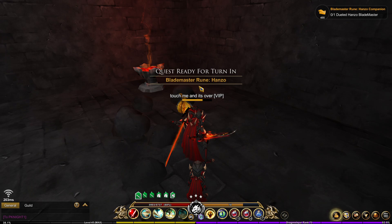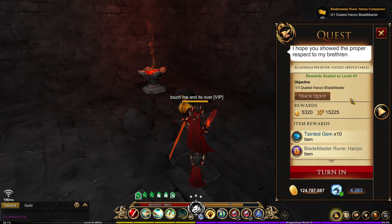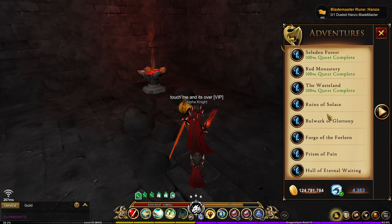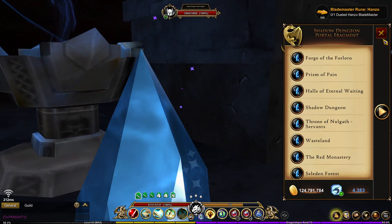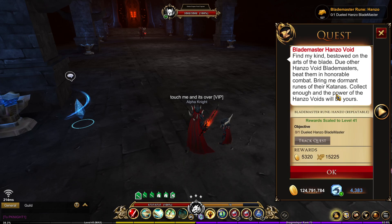As you can see, we got the Blade Master Hanzo reward. Now that we've finished the quest, we can turn it in right here on the spot — we don't have to walk all the way back to the Shadow Dungeon. Then use the crystal to go back to the Throne of Nolgath Servants. This is just a farming pet; it will help you farm faster.